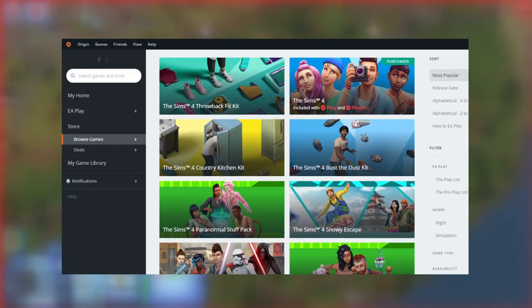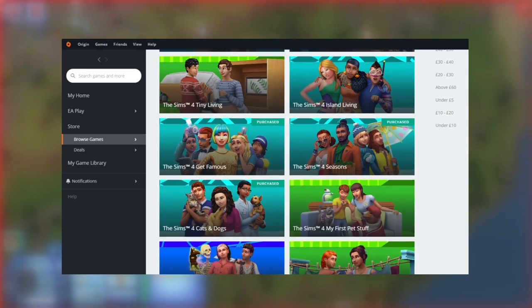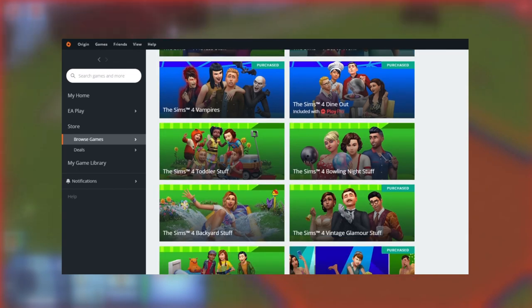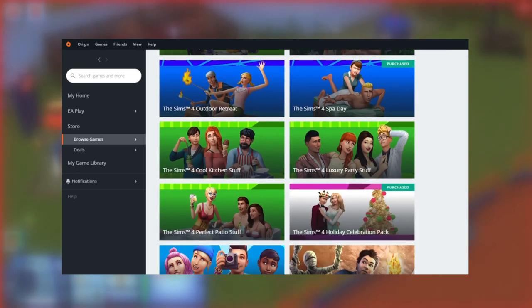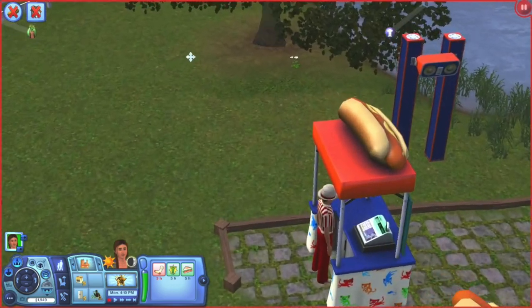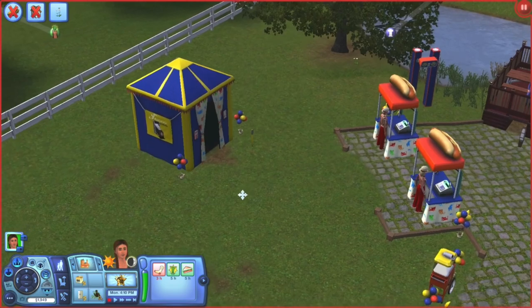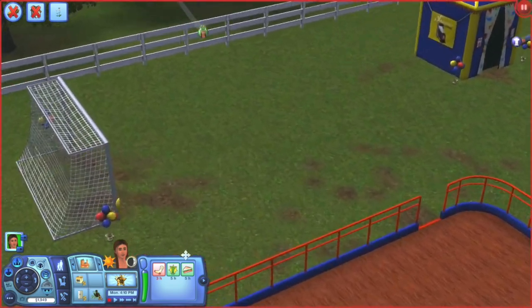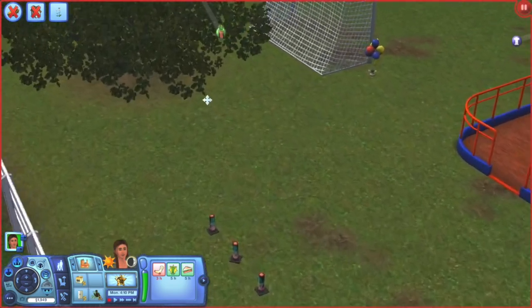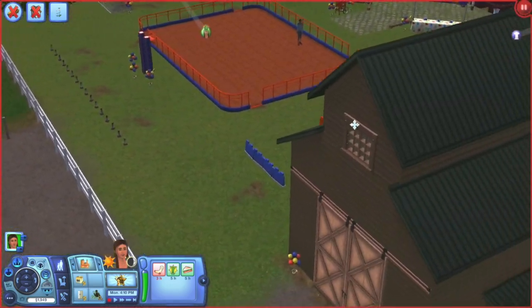The Sims 3 recently went on sale on Origin, which never happens. I've had a few packs from that game that I've always been interested in trying, so I picked a few up and I've been playing around with them for the last few days. In doing so I was once again confronted by the differences between The Sims 3 and The Sims 4. Today I want to compare the main aspects of these two iterations of The Sims series with the goal of drawing some conclusion about which game is more worth putting money into.